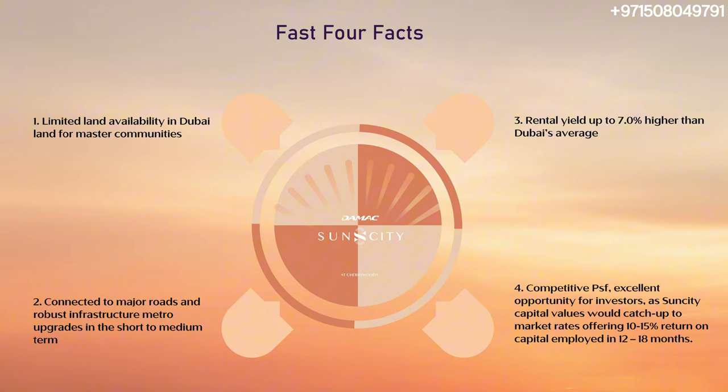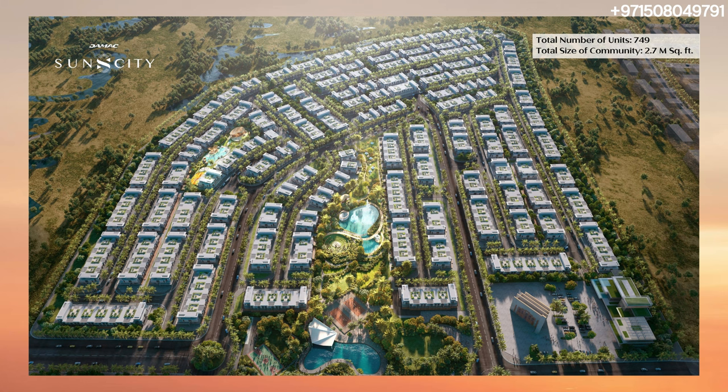Over here, you can see four facts about DAMAC Sun City. Number one: limited land available in white land for natural communities. Number two: connected to major roads. Number three: rental yield is fairly high because of larger sizes and major amenities. And number four: the price per square foot is excellent. The total number of units coming is going to be around 729, and we're looking at a 2.7 million square foot community. You can see in the middle, excellent DAMAC amenities coming — better than before.